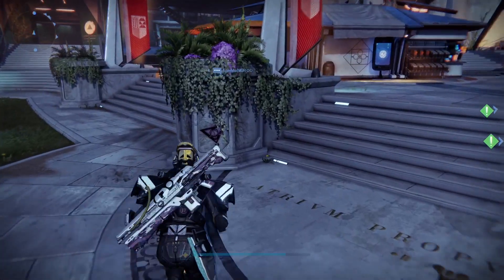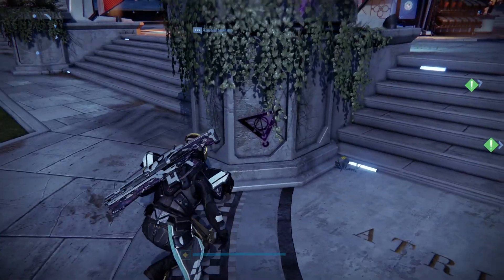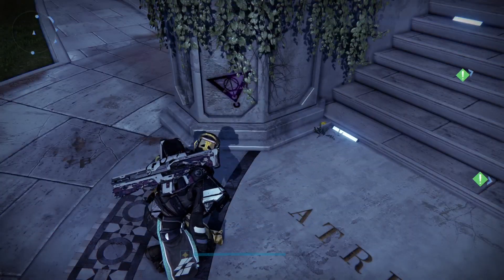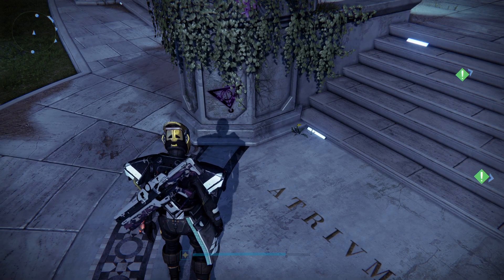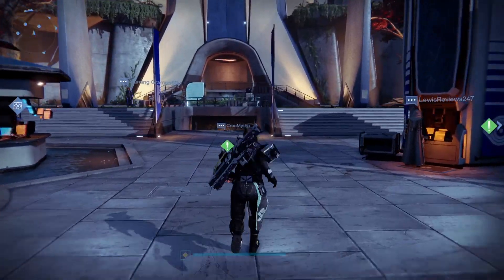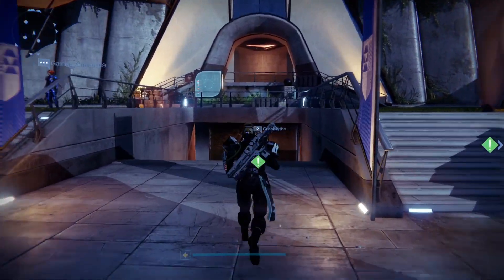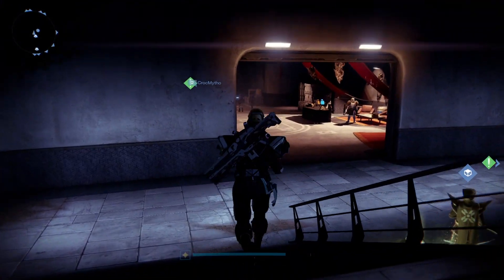This week Xur is located in the Tower, indicated by this symbol here - as soon as you see the symbol you know he is in the Tower. There is another destination he can spawn in called the Reef, but what we'll have to do is try and find him. I'm not really too sure where he would be, but the most simple thing off spawn is just run straight forward.